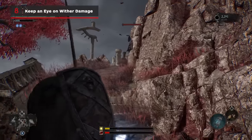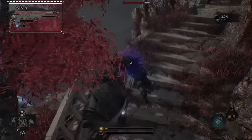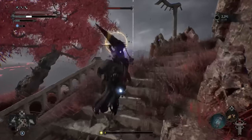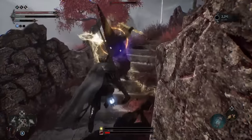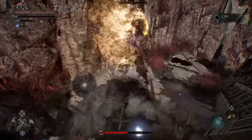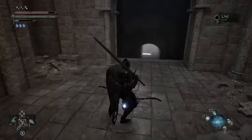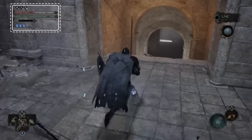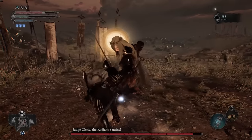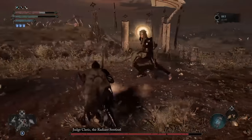One idea Lords of the Fallen borrows from the likes of Bloodborne and Lies of P is temporary damage represented by a gray chunk of your health bar, which can be regenerated by dealing damage to enemies or lost immediately by taking damage from any source. In Lords of the Fallen, this is called wither damage and is dealt to you when you block with a shield without perfectly parrying, or when attacked by certain Umbral enemies who give you a chance to earn some of your health back rather than killing you outright. You also automatically take a ton of wither damage whenever you fully enter Umbral, even if you take yourself there voluntarily. So remember to play it safe and deal damage to enemies after you enter the Dark Realm, or else you can find yourself low on health after a single hit. Remember to keep an eye on that health bar and play aggressively when you see lots of gray — attacking is the only way to ensure you don't lose that health for good.